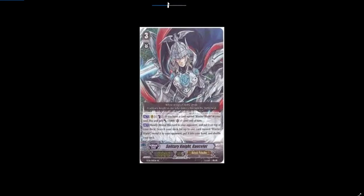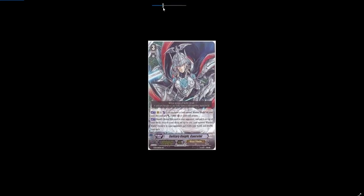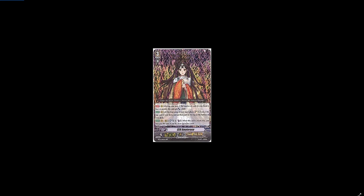Solitary Knight Gansala is getting a reprint because he's important to Aichi. CEO Amaterasu is also getting a reprint because she is literally a turning point for both Aichi and Misaki in the series. If you haven't seen season one, I recommend watching it — it's amazing.